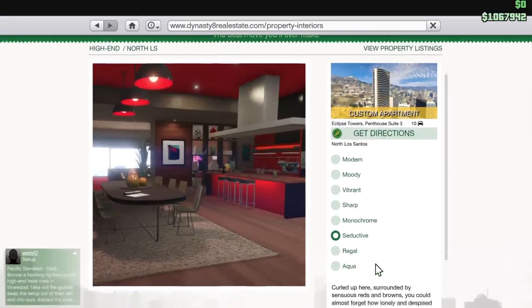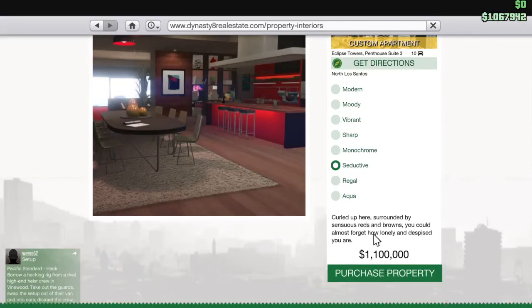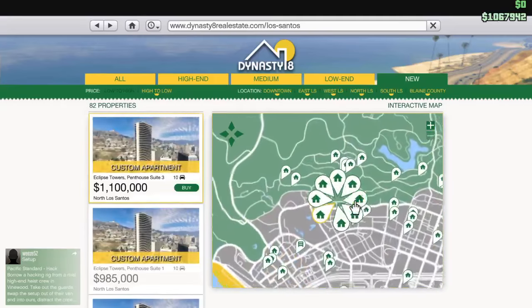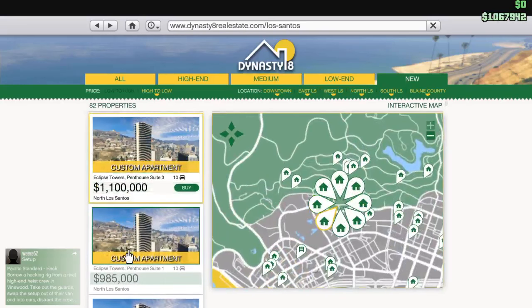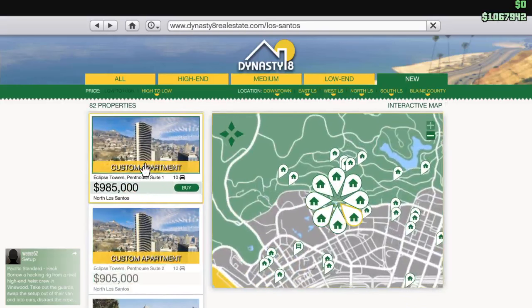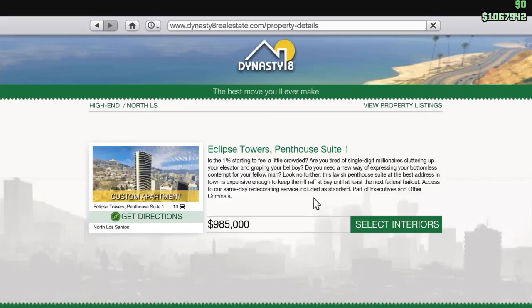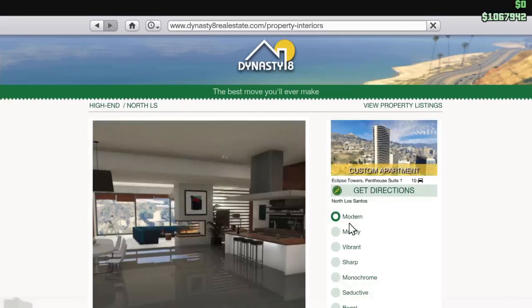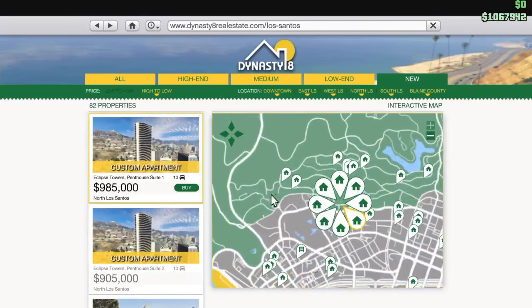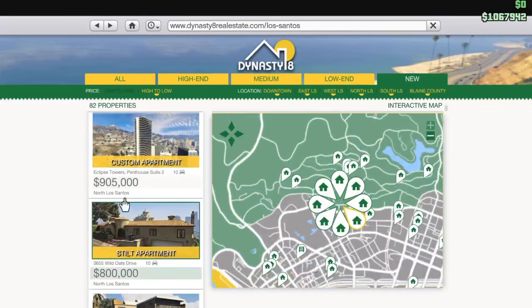With the custom apartment it comes to 1.1 million, so that's it for the first one. Next we have another one — I'm not sure what the difference is, I think it's the same but at a different price.